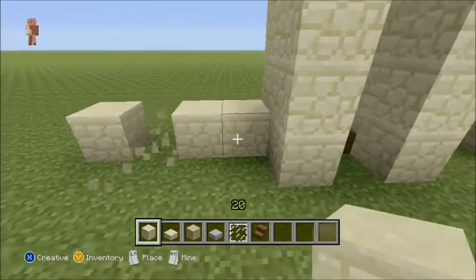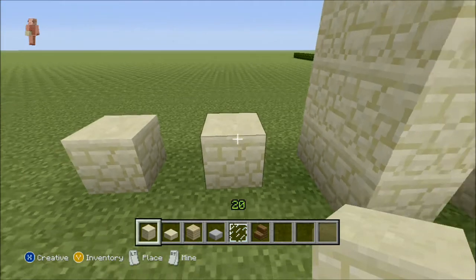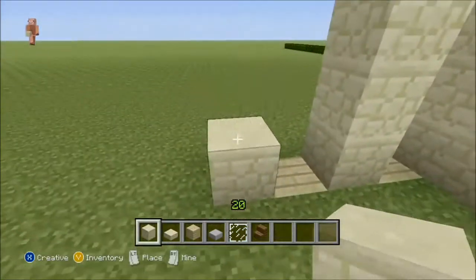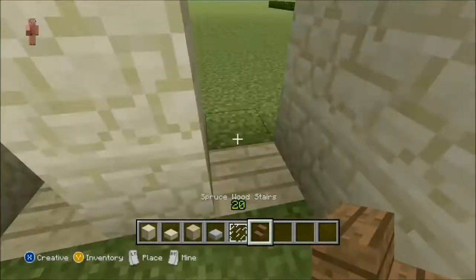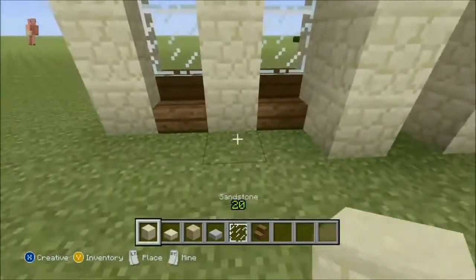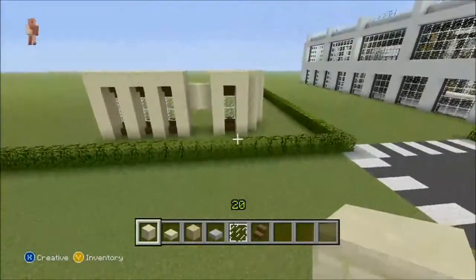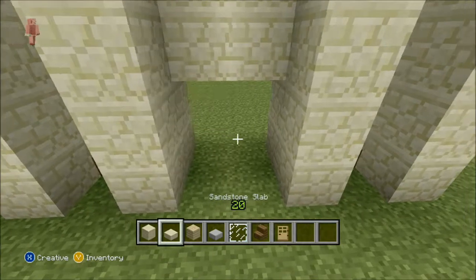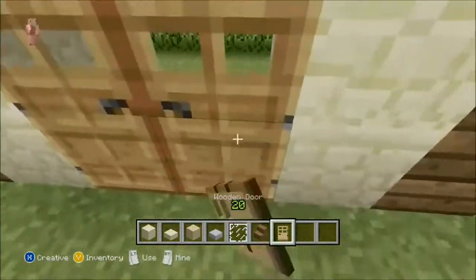Break that one and that one. Fill this in with birch wood and build this up level, then place that, take your spruce wood stairs, and add your glass panes. Get a door and place it, then make the door openable from the inside so it looks better.